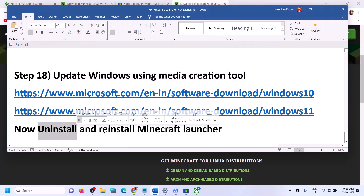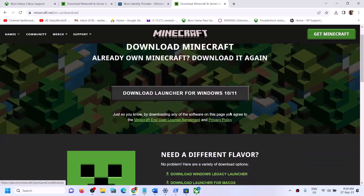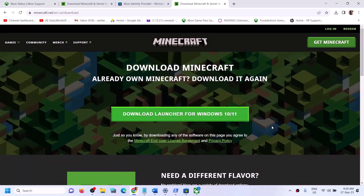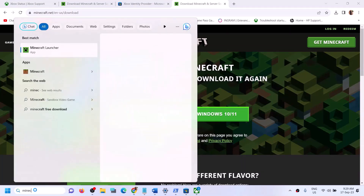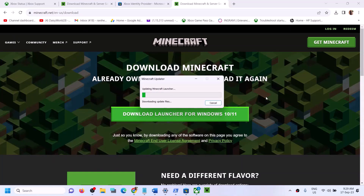After updating Windows using the Media Creation Tool, launch the Minecraft launcher. If still facing the problem, uninstall and reinstall the Minecraft launcher — try both Windows 10/11 versions and if those don't work try the Windows Legacy launcher. One of the steps shown in this video should help you to launch the Minecraft launcher successfully on your Windows computer.